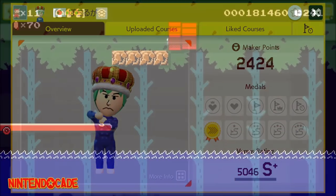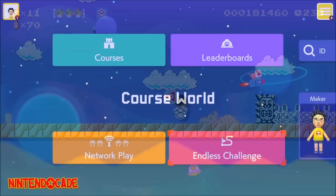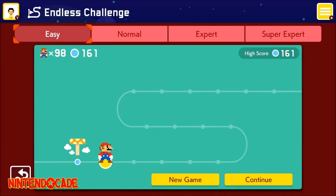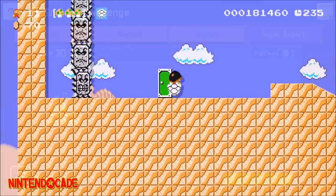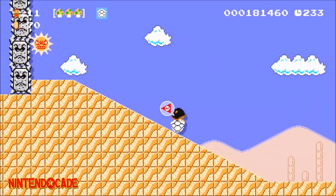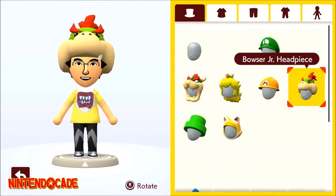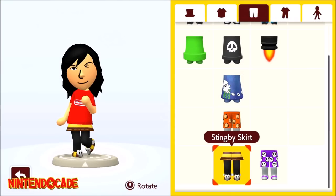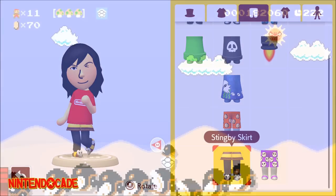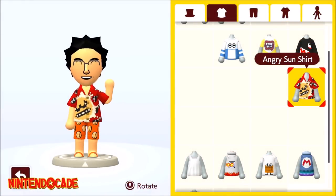Earning a high score in Endless Challenge can go a long way in unlocking these Maker outfits. To earn a high score, continuously play different courses and avoid depleting all your lives. A high score of 10 courses in Easy Endless Challenge gets you the Bowser Jr. Headpiece. A high score of 100 in Easy Endless Challenge gets you the Sting Bee Skirt. A high score of 10 in Normal Endless Challenge gets you the Angry Sun Shirt.